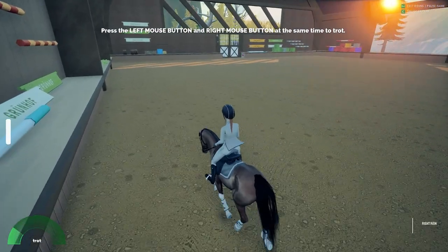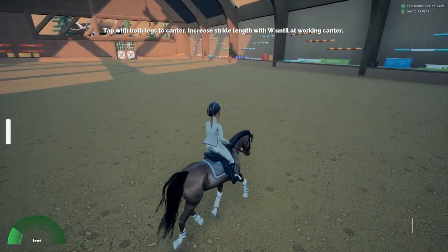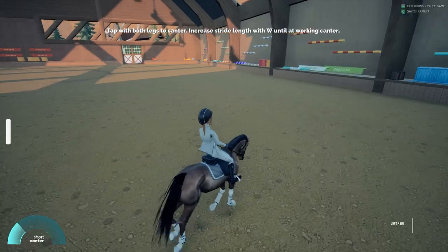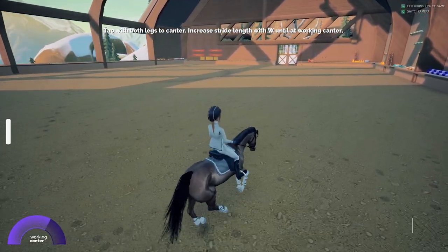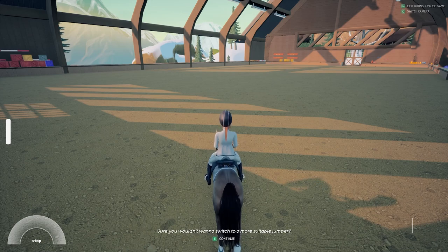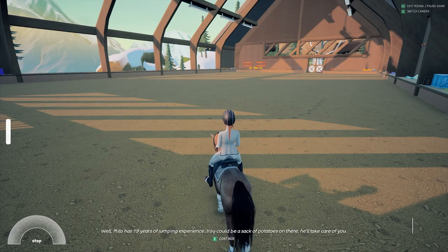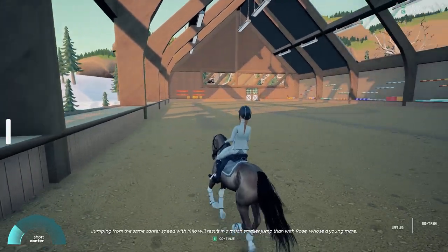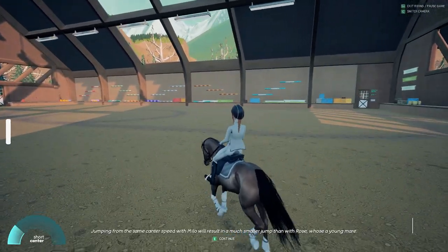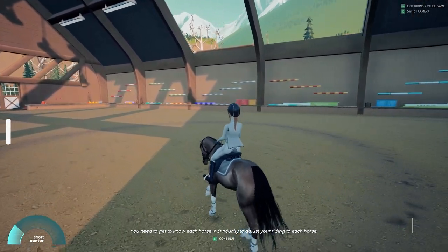To trot, you use both the left and right clicks at the same time, as if to pressure the horse forward with your legs, and it's the same to go into a canter. The controls overall are very easy to use and learn, which I appreciated a lot. During the first few lessons you're riding a horse named Milo. The instructor kept talking about how he's old and great for beginners because he's well-mannered and isn't afraid of any jumps. I took this with a grain of salt because I figured it was more story-based information and not actually relevant to the gameplay. Boy, was I wrong — each horse in this game has a different style of riding, and they each have strengths and weaknesses that actually make a difference in your ride.